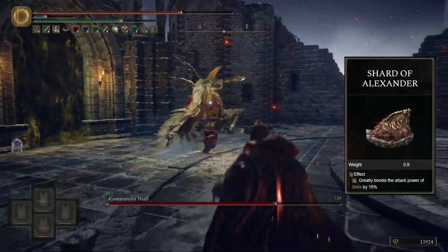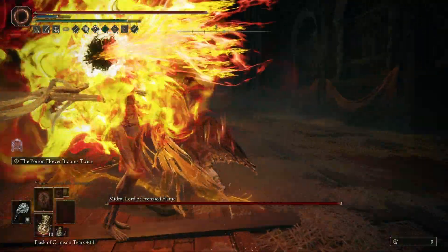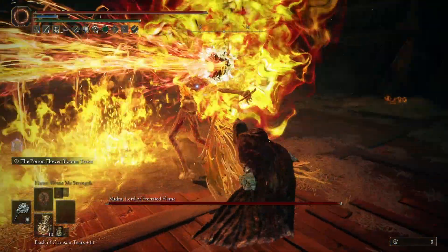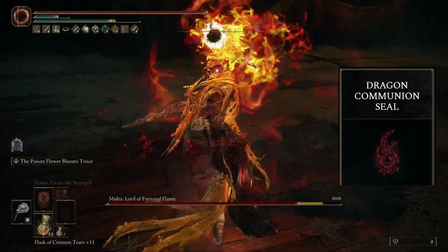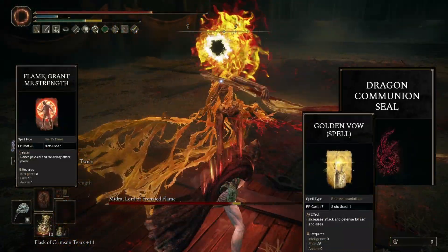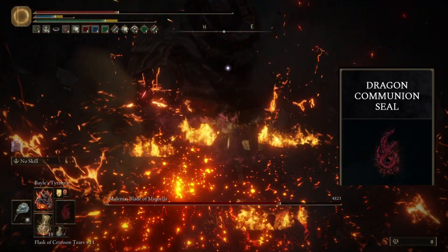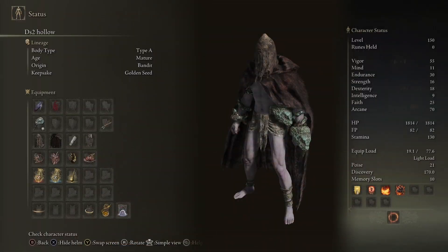This already is a very powerful build because of just how many damage buffs we're getting by just fighting our enemies. But it gets even more insane. Since this is an Arcane build, we get very high scaling with the Dragon Communion Seal. We use it to buff ourselves with Flame Grant Me Strength and Golden Vow to get more damage and defense. But we also get very high damage with any other incantations that we want to use, especially the Dragon spells. And this is the character sheet for this build.